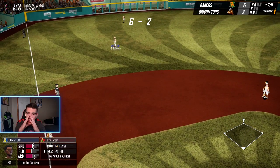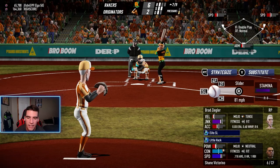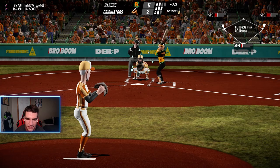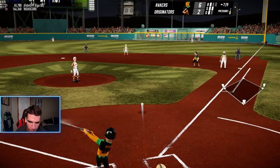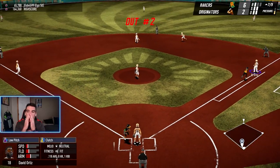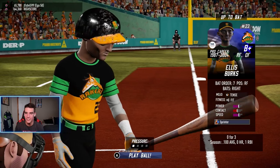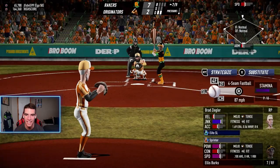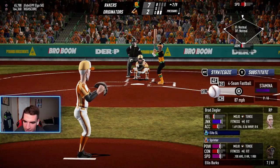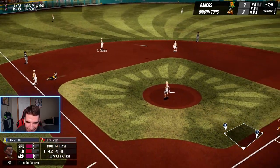6-2. Wow. If I knew how to field, guys, we would still be winning — I seriously am so bad, it's unbelievable. Can we just make this play right here? Finally got out of the inning. Actually we only had one out, I forgot — so now there's another run. We're not even out of this inning. I'm so lost right now. Now we're out of the inning. We're down 7-2.